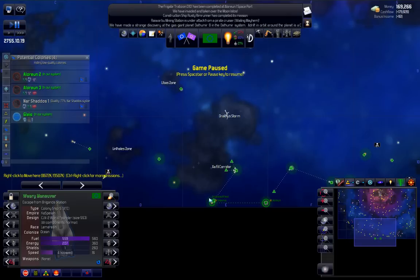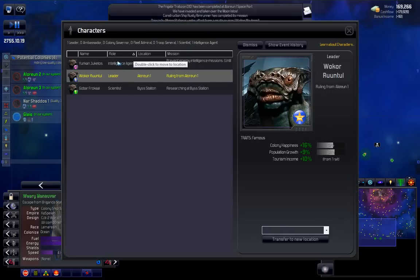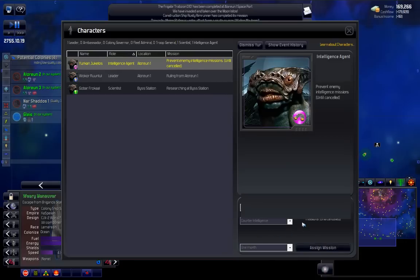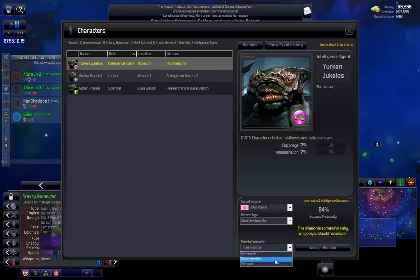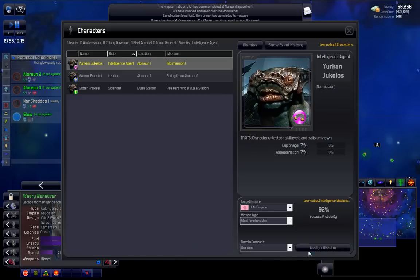One other thing I wanted to do - since we've met another race, the Urturo race, I don't know where they are yet. So what I'm going to do is grab my intelligence agent and hope he pulls it off, because I've only got the one. We're going to cancel the current mission, go to the Urtu Empire, and steal the territory map. Three months is risky, so if we take the full year there's a good probability we'll be able to grab their map and keep our intelligence agent. While using him, he's going to build his traits up too, so he'll probably have some kind of espionage percentage bonus when he's done. So we'll sign that mission.